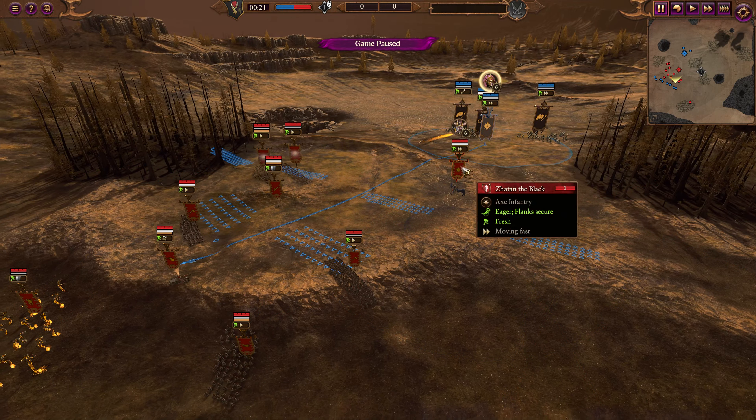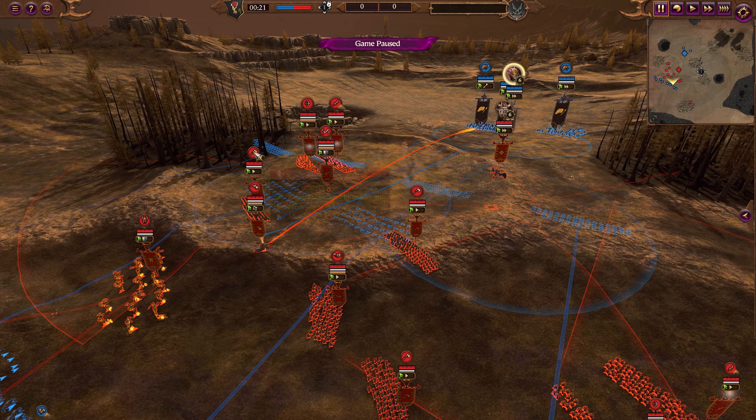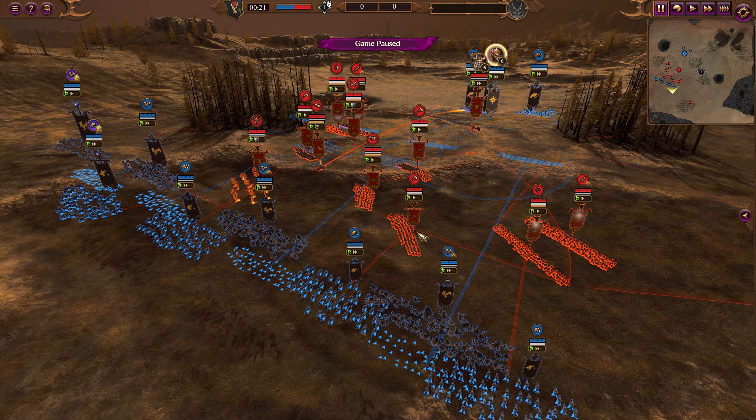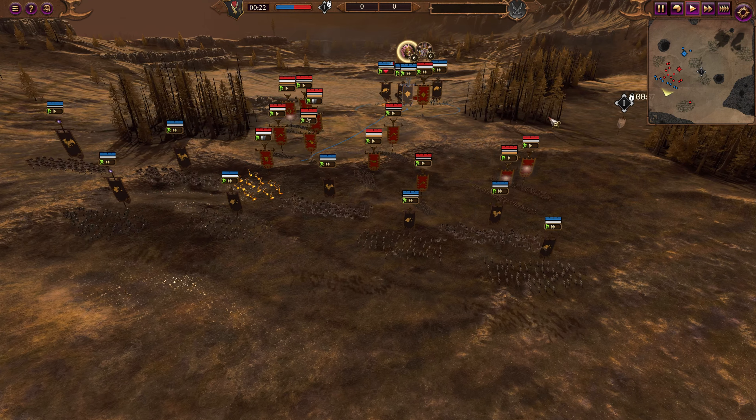For the Chaos Dwarfs, we've got Zatan up in the sky — he's quite expensive but pretty good — a Demonsmith Sorcerer, some Chaos Dwarf Infantry, some Blunderbusses, Kadai Fireborn, and some Hobgoblin Archers and Hobgoblin Cutthroats as well. Let's get things rolling.